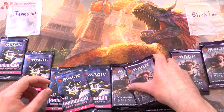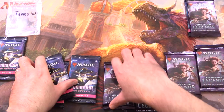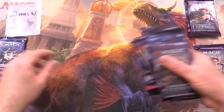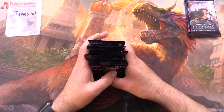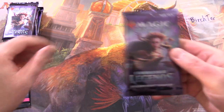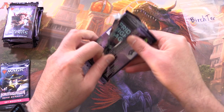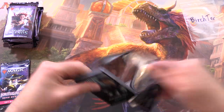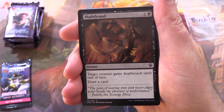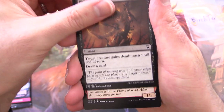Birchtar is grabbing one of each. We'll alternate for James. Without further ado, let's get into it. Thank you for being a patron, Birchtar. Any patrons get the rares, mythics, foils, and anything over a buck, along with the art cards and anything from the list. Starting off with Commander Legends — show us the Mana Drain please.